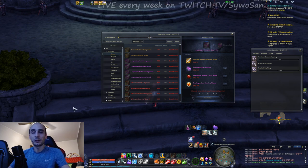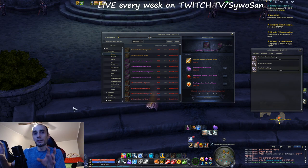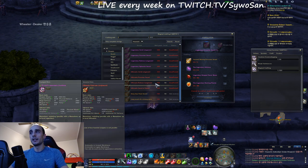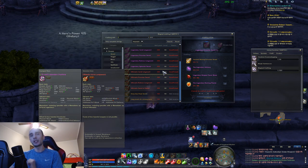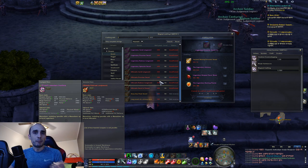Hey guys, welcome back to my channel. Today we're going to talk about the new magical crafting, the updated magical crafting. There are new items but the system itself is not new. With patch 7.0 a lot more things have been added to the crafting list. Today I'm going to show them to you - we're going to go through all the new things and get a much better overview of what's coming in 7.0 and how you can get ready in terms of crafting. Let's start with the basics.